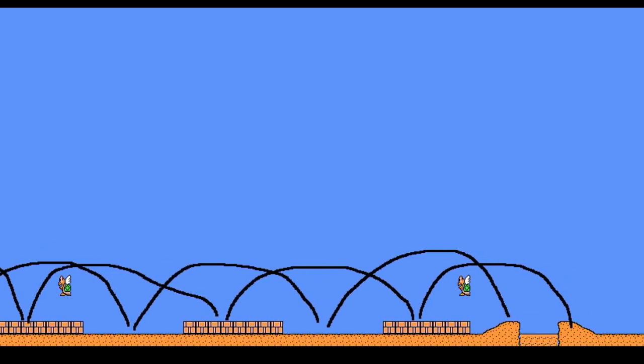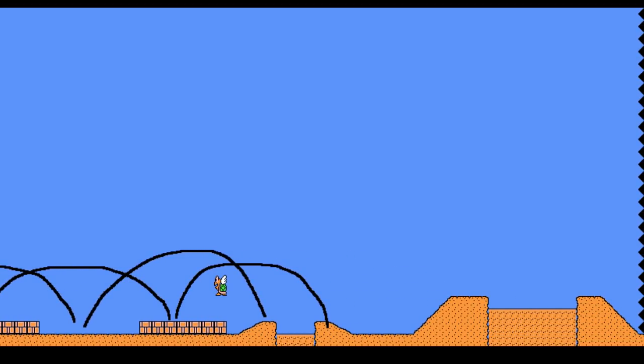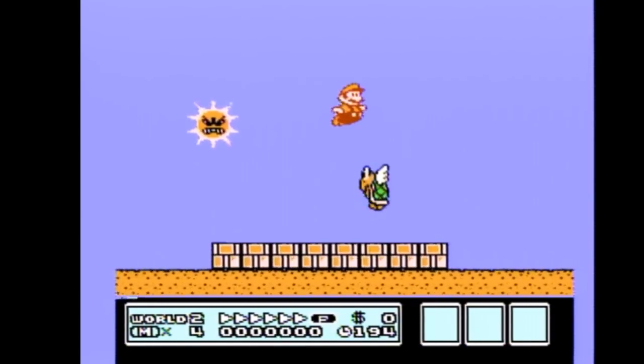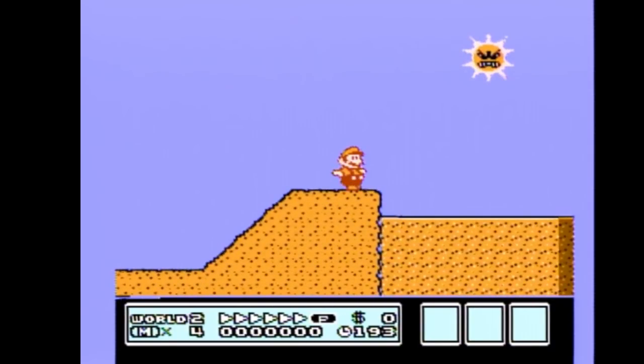Just remember, if you keep moving forward, it's much harder for the sun to hit you. The jumps for each path are medium jumps. Depending on which path you take, you'll want to do either a small or medium jump up onto the flat path before the big sandpit. Then do a medium jump over the sandpit and be as daring as you can by running down the hill as much as you can.